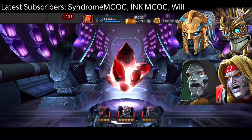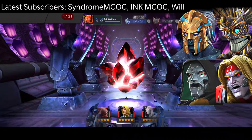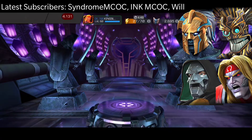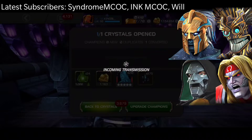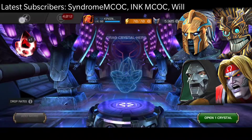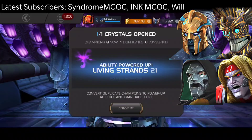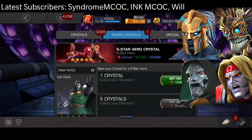For Mutant, we are going to stop on Sentry. I do have an awakened 6 star Sentry — I'm not sure if I have the 5 star one already awakened or not. For Mutant, besides Omega Red, I do need someone. So we are going to open this 5 star now, and it's going to be 5 star Medusa. That looks good, but it isn't because I awakened her with an awakening gem kind of recently.